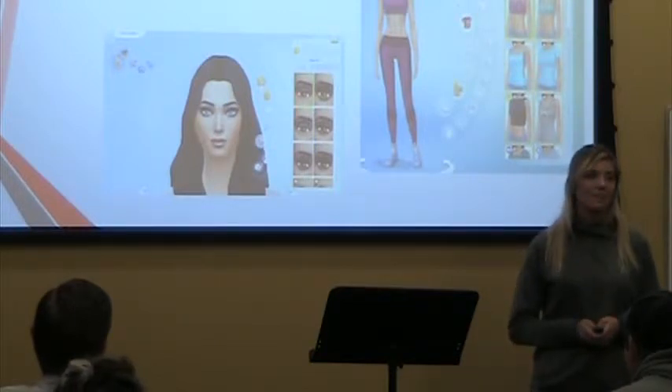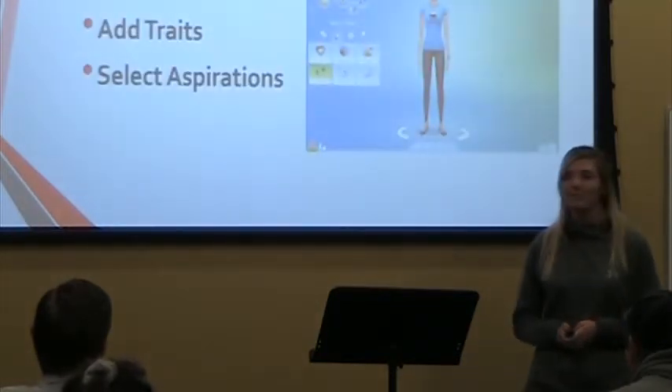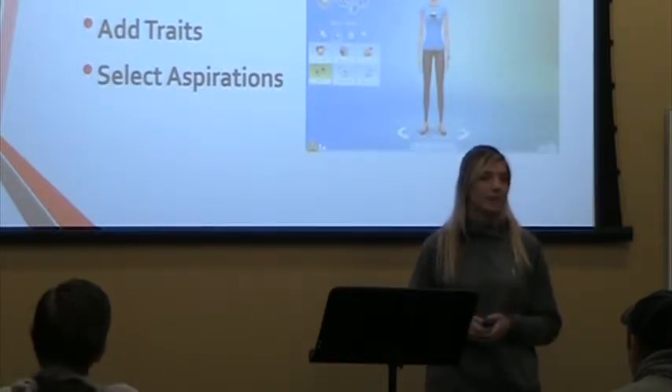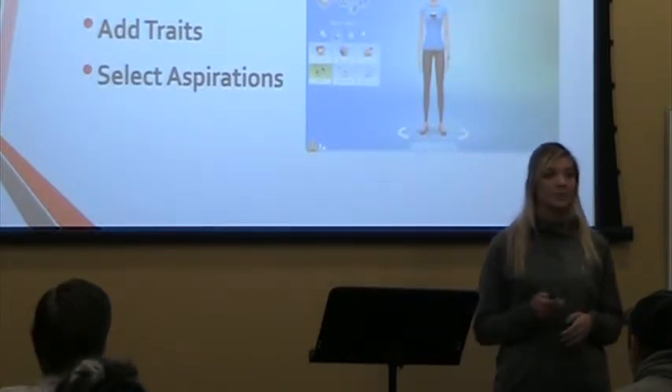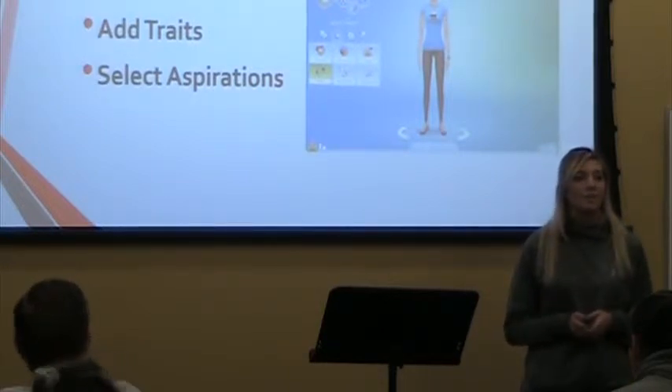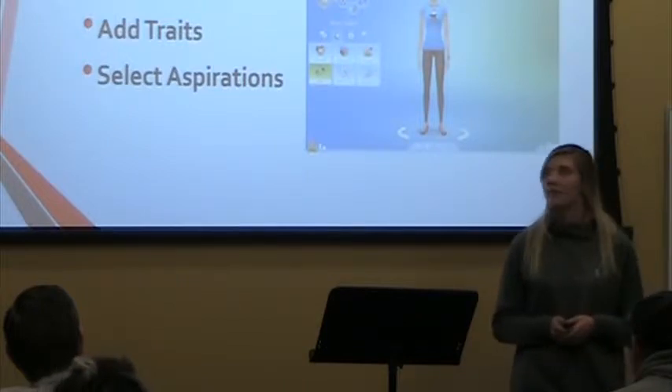After you create your sim, you move on to their personality. The personality is where you pick some traits, such as do they like outdoors, do they like children, do they get mad easily. It's really where you can express what kind of sim you want them to be.